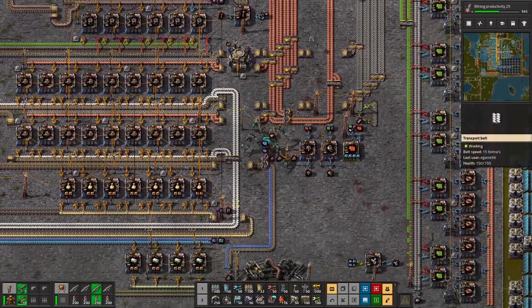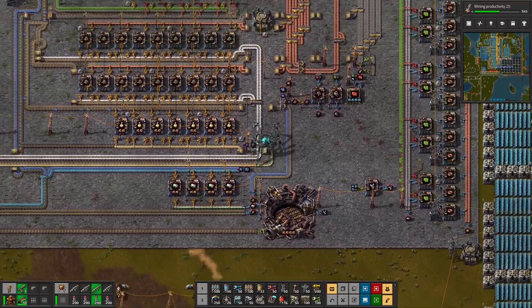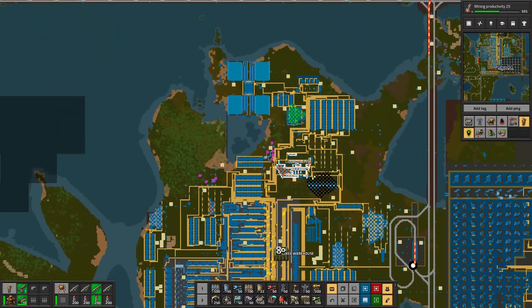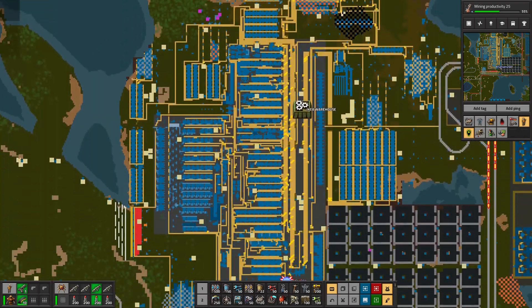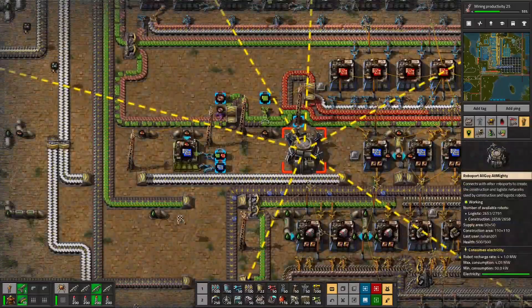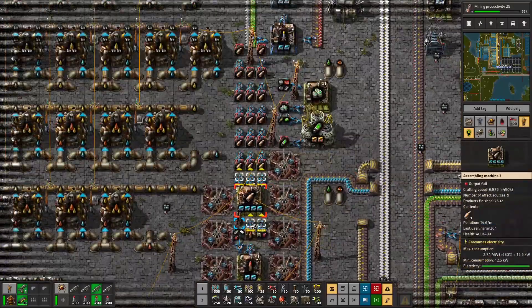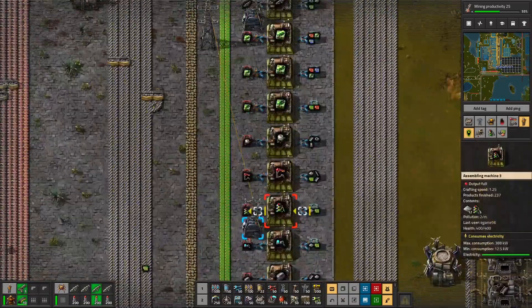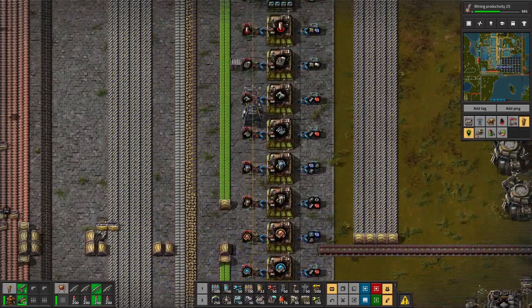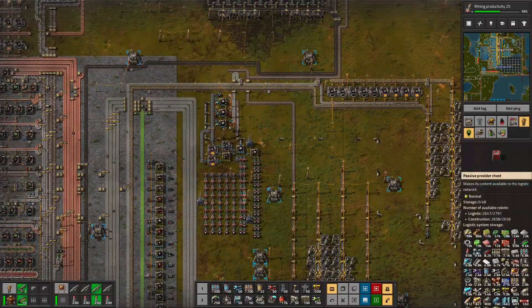We limped along and barely survived in our small factory with a solar field and the nuclear reactor, and that was enough at the time. Then we repurposed it with the logistics network to have random crafting stations — right here is blue chip production, all the mortars you could ever need, train supplies, spidertrons, fighter robots, nuclear equipment, and various other things.